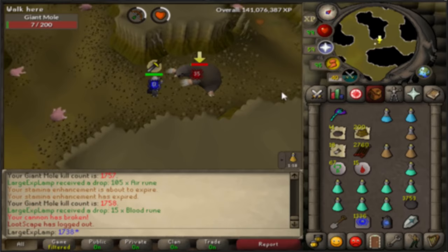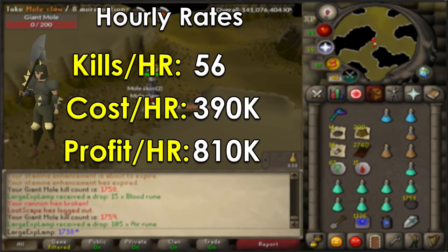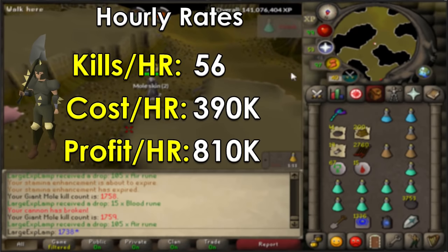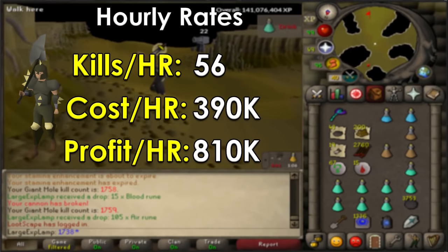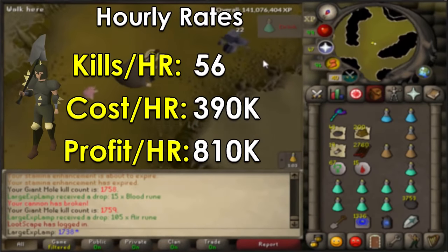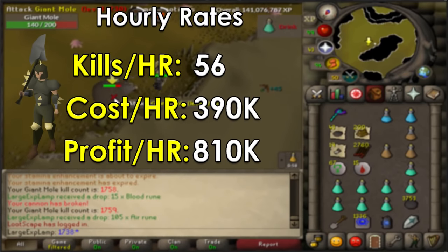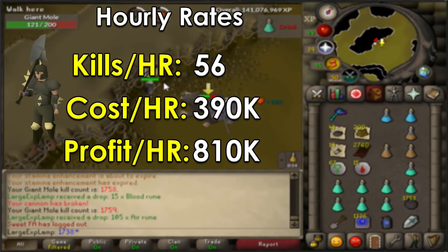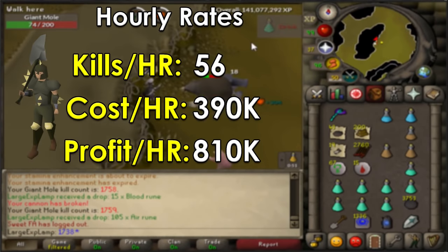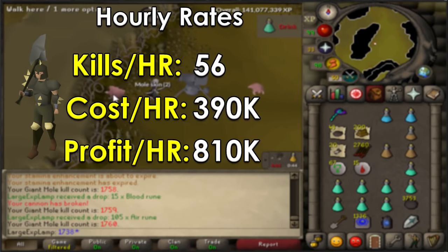So after a couple hours of testing, basically this is what I was able to find. The hourly rates for Dharok's at Mole end up being about 56 kills per hour, so a little over a minute per kill. The cost is about 390k per hour, which is more than using a Twisted Bow here — which kind of makes sense because there are just other added costs with Dharok's, such as Super Combats, a little bit more Prayer, your Dharok's gear, and stuff like that. Overall, going off the average kill loot, this basically means you'll be able to make 810k per hour. It's not too bad — it's under a mil, which isn't great, but you also have the pet chance. Mole Claws and skins are very volatile in price, so sometimes this can be way higher.